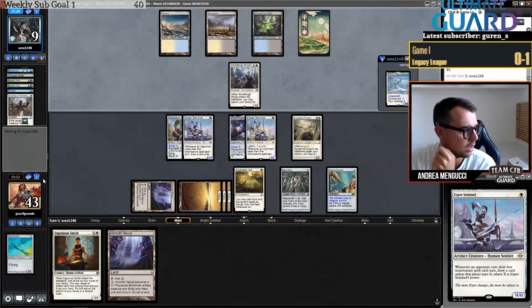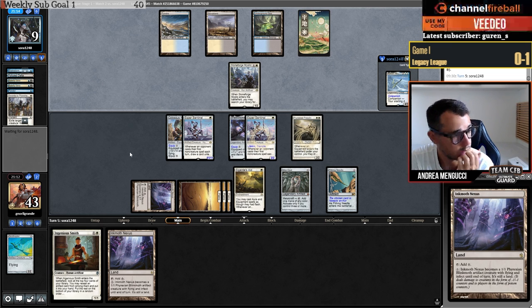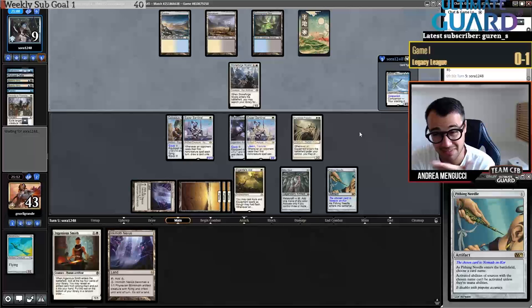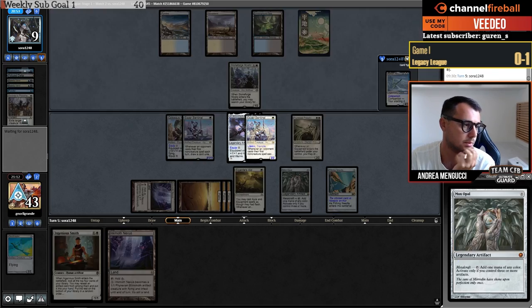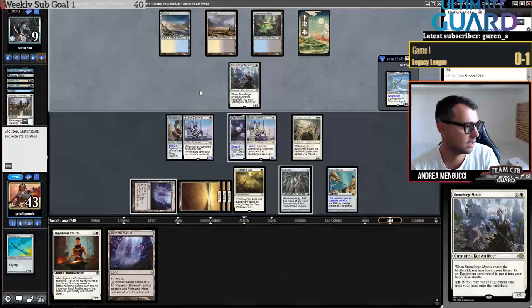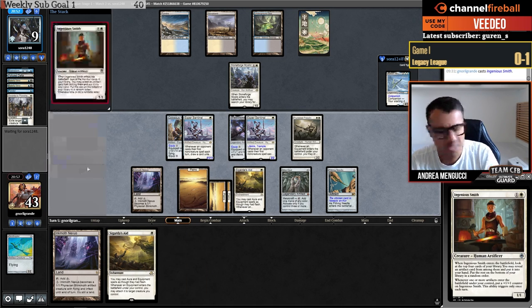I keep the Inkmoth Nexus — already killing with this so no reason to lose a land. Despite drawing two cards for the past two or three turns thanks to the Sentinel, my opponent still has six cards and a Pithing Needle — hopefully zero knowing for them. They could still win if they go Cephalid plus Shuko. They play Thassa's Oracle — yes! I'm sure I made a video about this deck — there's even a deck guide by Rich Kaelin on Channel Fireball. I put four mana up — let me go Ingenious Smith.